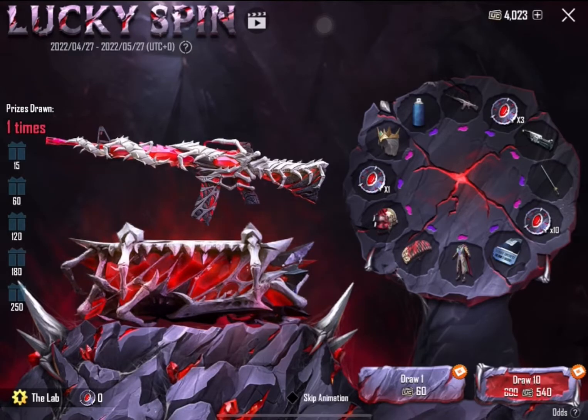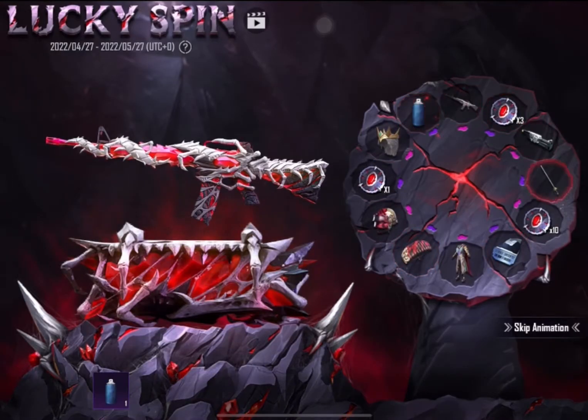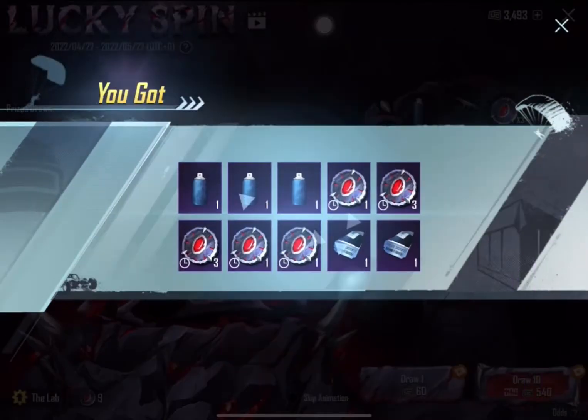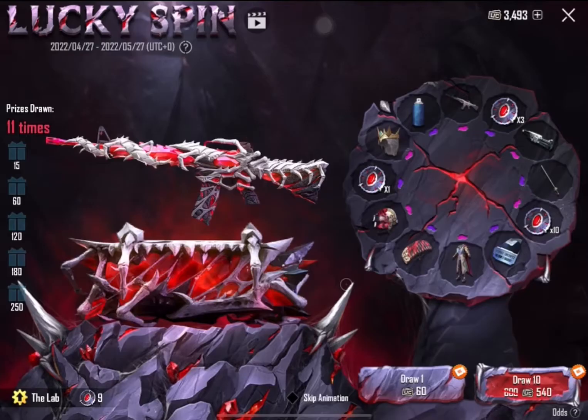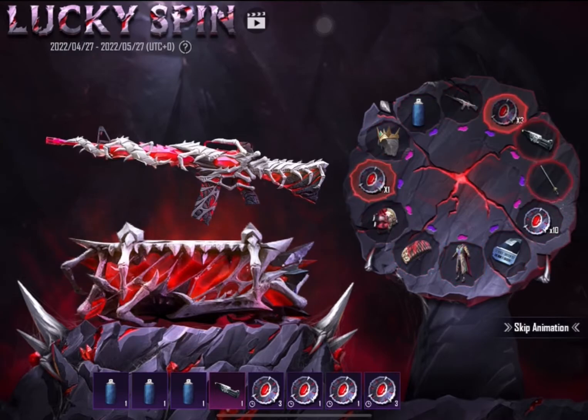You never know — we got a can. All right, let's go, 10-spin, let's see what we get. I wish we get it, that would be so cool. We're not gonna skip the animation, we're just gonna spin because it's not much UC. A couple spins and hopefully we get it — fingers crossed. We got material, that's good.